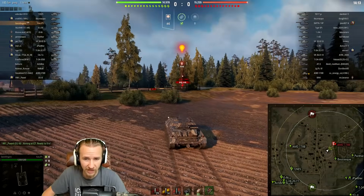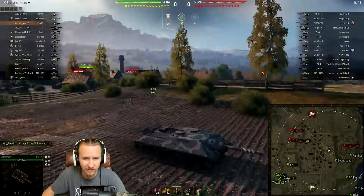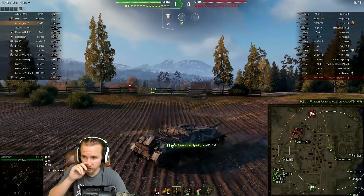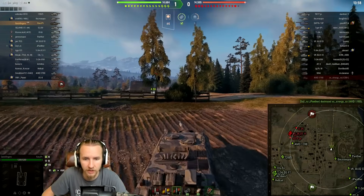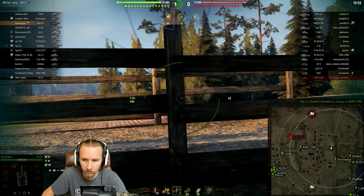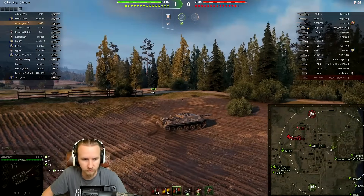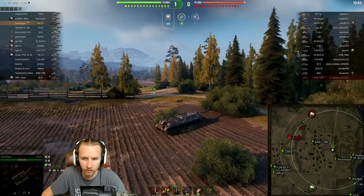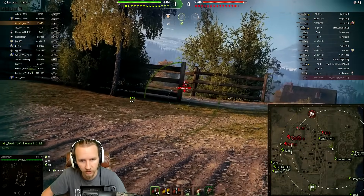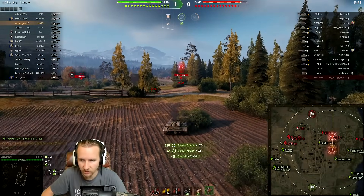I feel like the team that wins the middle on Murovanka usually wins the game. I've decided to get forwards, hoping to use my camo rating — which is actually very good on this vehicle — and I'm using coated optics so I don't even need to set up binoculars. I just have to watch out for a Borsig or TVP 100 in the bushy areas. Intuition on this tank is mandatory because its penetration is just so awful.